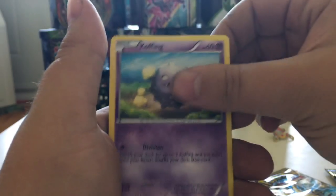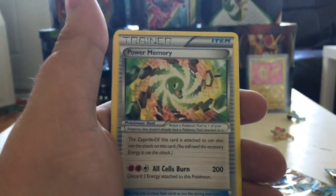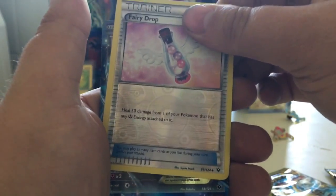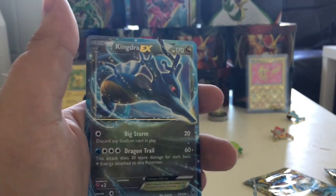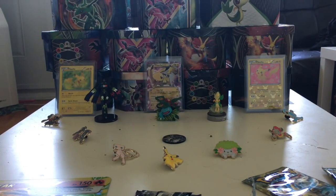We have a Cottonee, a Koffing, a Spoink, a Minccino, a Diglett, a Hawlucha, a Power Memory, an Old Amber Aerodactyl, a Fairy Drop — that's the Reverse. And our Rare is a Kingdra EX! We just pulled this one in our last video and we're pulling it again now. Regular Kingdra EX, but it is an EX card, and it's very cool to pull an EX card out of one of these boxes. I seldom get them.